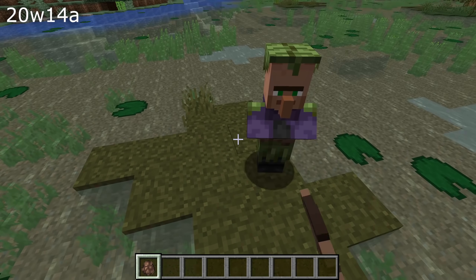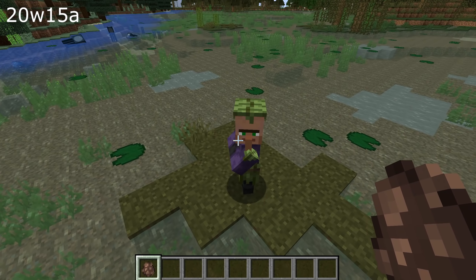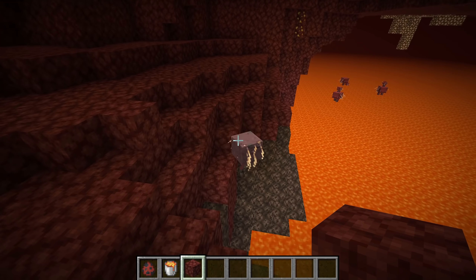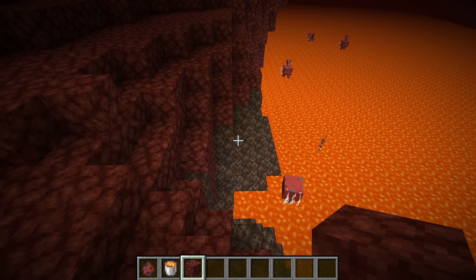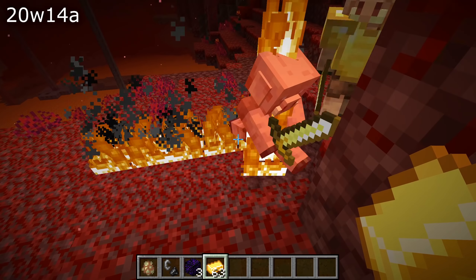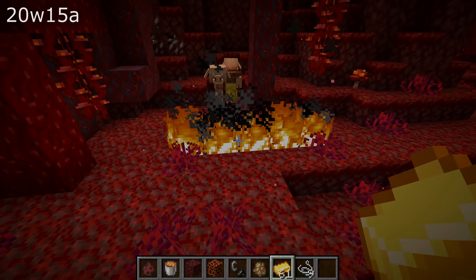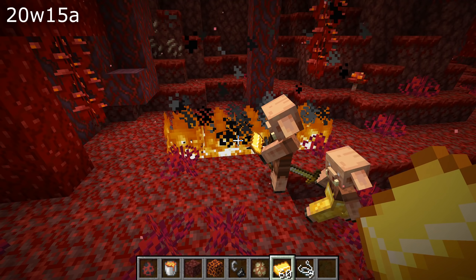Let's move on to mob changes and fixes. If you used a spawn egg on an adult mob spawning a baby mob, then that baby was always of the same variant — that is fixed in this snapshot. Striders when out of lava will now turn blue to indicate their chill. Strider spawning has also changed so they can now spawn above the lava oceans and will never spawn inside underground lava pockets anymore. Non-fire resistant mobs will now try to avoid walking into fire properly and mobs will now also avoid walking on magma blocks and on lit campfires.